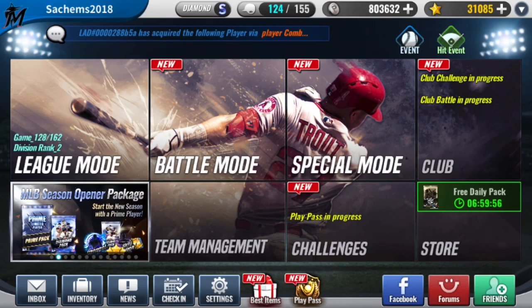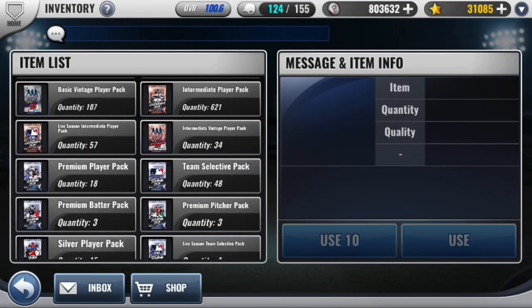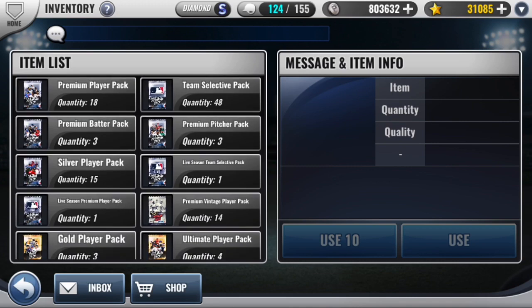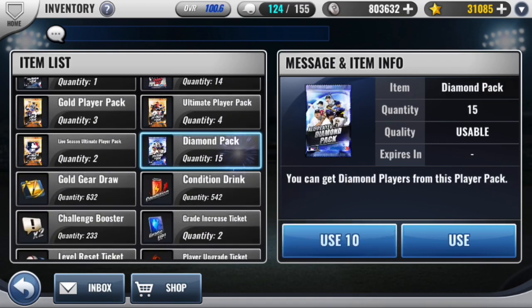How's it going everyone? This is Barbie Gear Spaceball and welcome back to my channel. If you're new here, I post 2-3 MLB 9 Innings videos a week. I have 3 different teams, one at 86 OVR, another at 93, and this one here at around 101. Today, as you guys can see by the title, I'm going to be opening up 21 of these team select packs and 3 diamond packs.